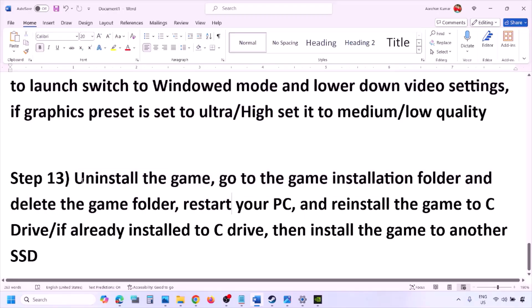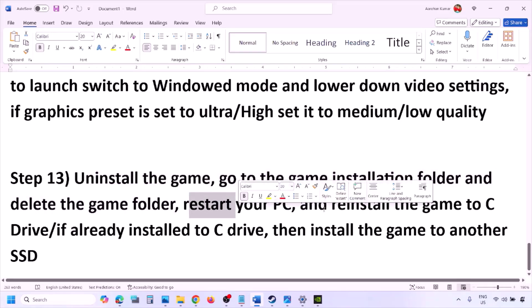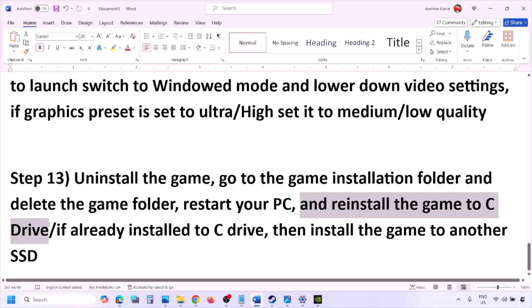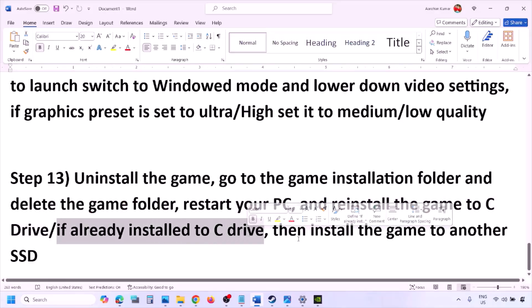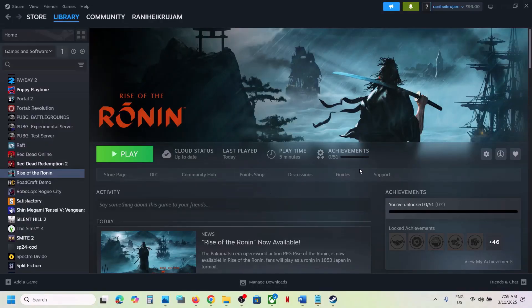The last step is to uninstall and reinstall the game. Go to Steam, right-click the game, and click Uninstall. After uninstalling, go to the game installation folder and delete the game folder, then restart your computer. Install the game to the C drive — if it was installed on a D, E, or external drive, try the C drive. If it was already on the C drive, try installing it to another SSD and check. One of the steps in this video should help you run the game successfully. Thank you for watching — please like and subscribe!